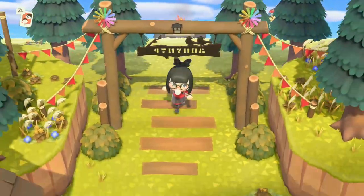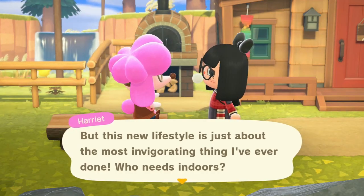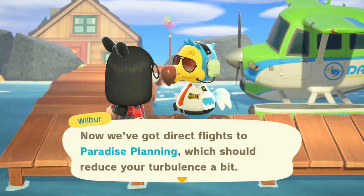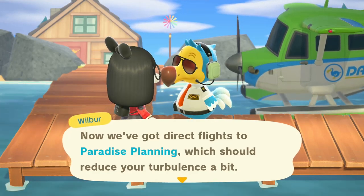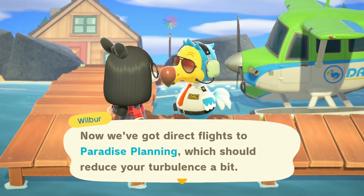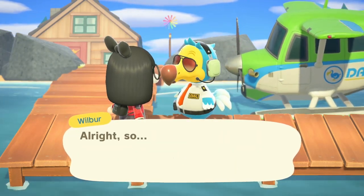Where's Harriet? She like disappeared. Oh, she's right here. Hey girl, you want to do my hair? After all her years in the shop she got used to never being outside, but this new lifestyle is the most invigorating thing she's ever done. Wilbur says there are now direct flights to Paradise Planning, which should reduce turbulence a bit — so you can go straight to the Happy Home Paradise place from here. Thanks for choosing Dodo Airlines, where it doesn't take wings to take wings.